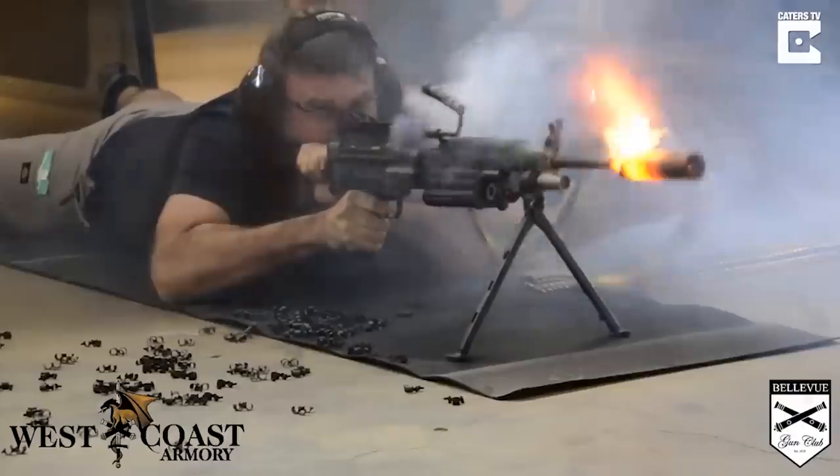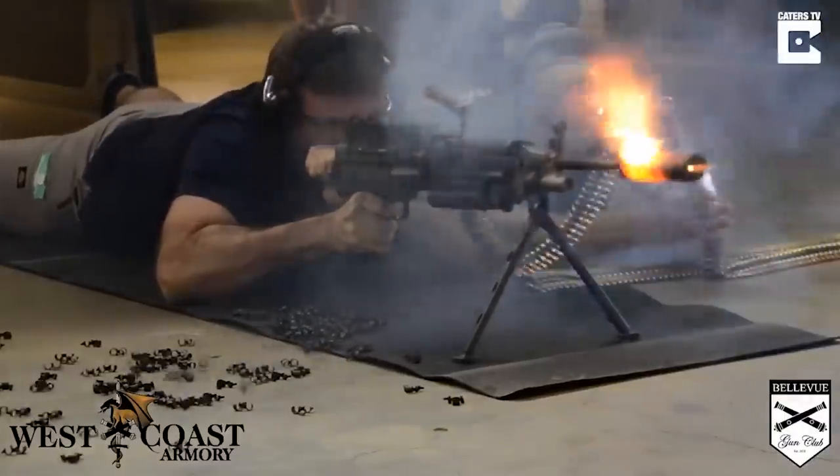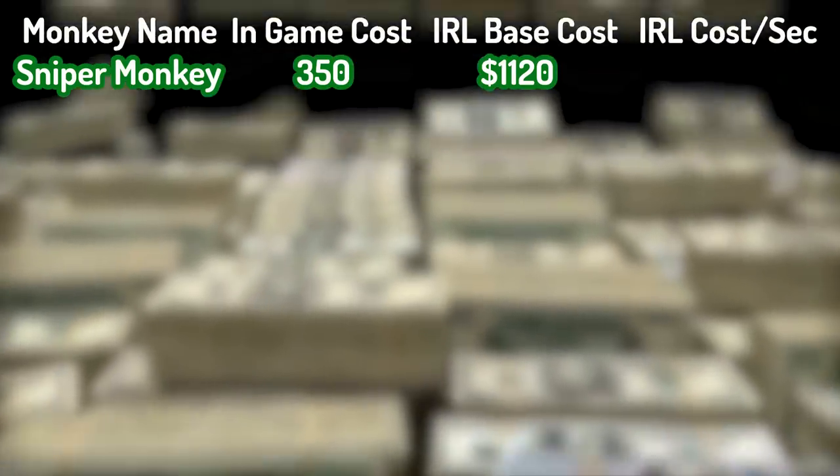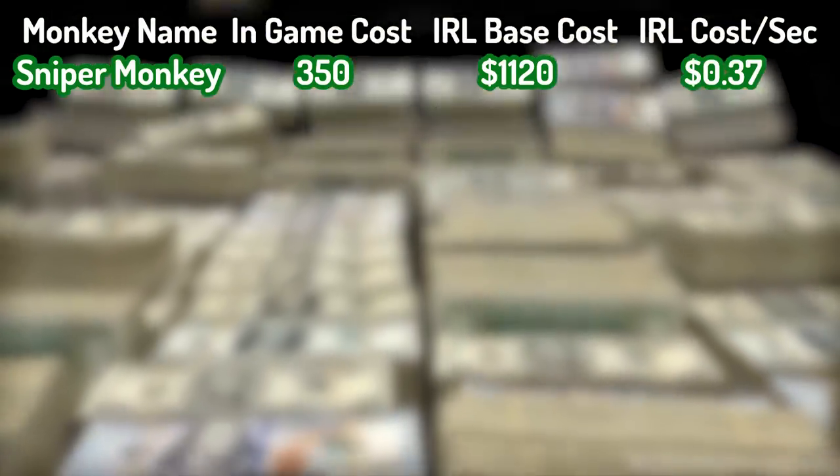However, unlike the monkeys in the game, we'll actually need to pay for the ammo we use. With a fire rate of once per 0.63 seconds, it would cost 37 cents per second for the rifle ammunition.